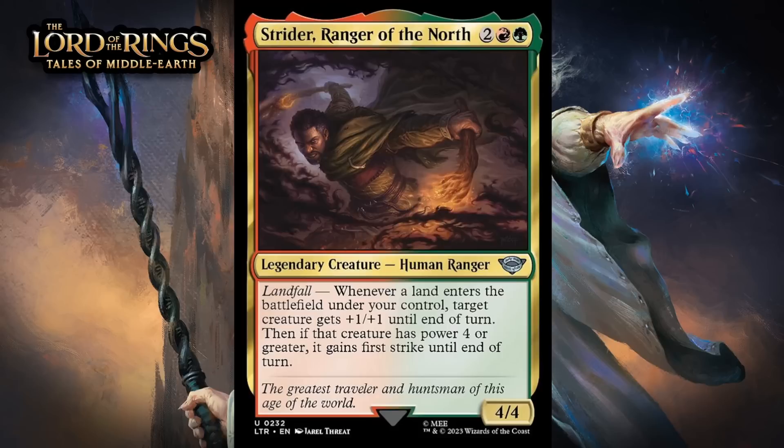Next up, it's Strider, Ranger of the North, which for two generic, a red and a green, is a 4/4 legendary human ranger at uncommon. It has landfall — whenever a land enters the battlefield under your control, target creature gets +1/+1 until end of turn. Then, if that creature has power four or greater, it gains first strike until end of turn. This starts with decent base stats, and this is a strong landfall effect. He can always just give the boost to himself, which means he'll often rumble as a 5/5 with first strike — something that's formidable on virtually every board state. He can also spread the love around, which can enable you to attack with more of your creatures. Red-green is also a ramp deck in the format, so getting more than one land into play in a turn and triggering this more than once is very doable — giving it a B.